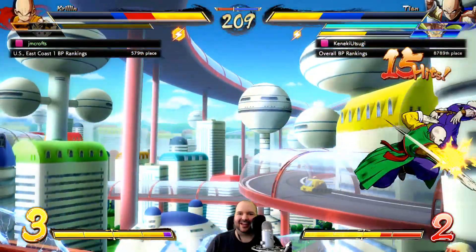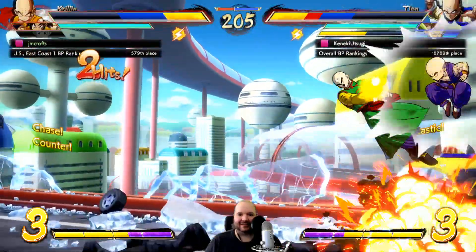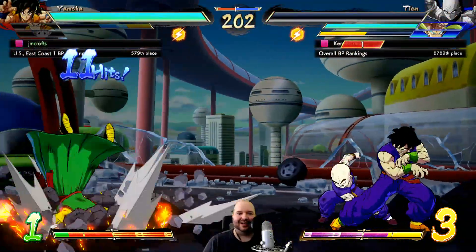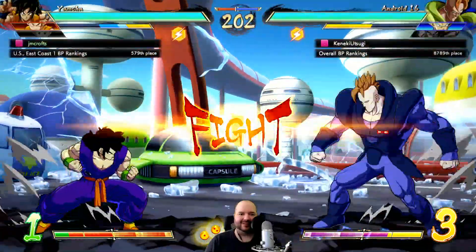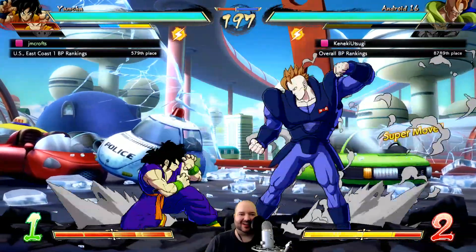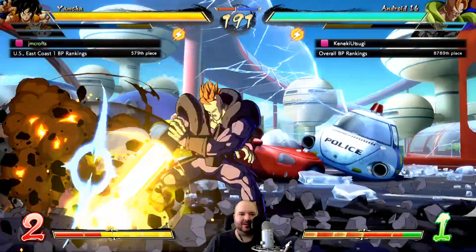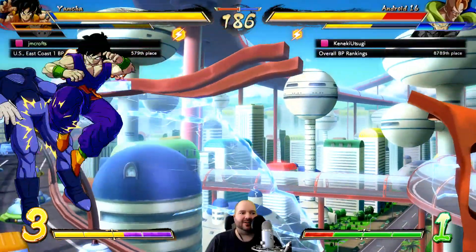Baited the reflect - I respect what our opponent's doing, but I'm just going to peace out with Krillin real quick and get that blue life back. Let's just bait and see if we can catch a super dash. He jumped at a poor time - I smell a command throw. Just knocking him out of a normal throw there.